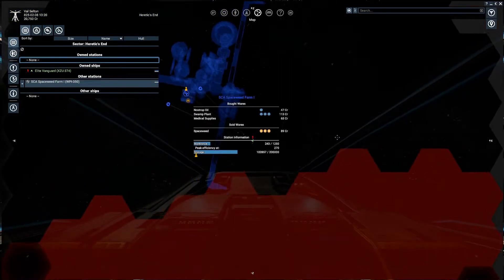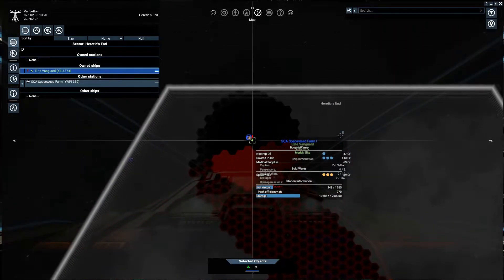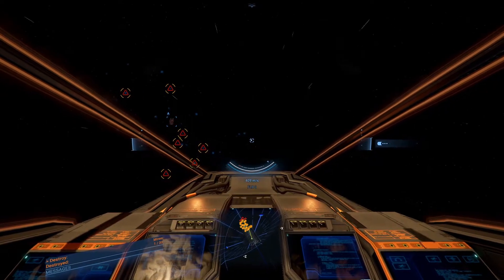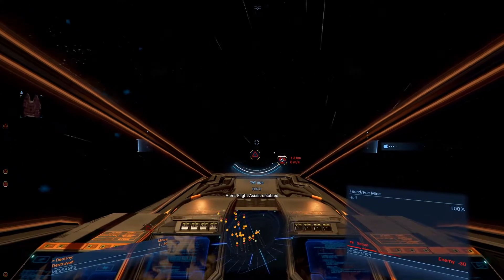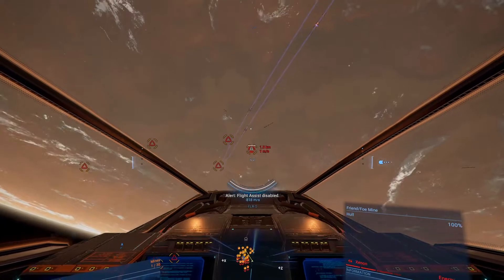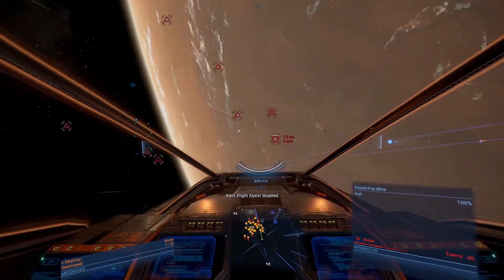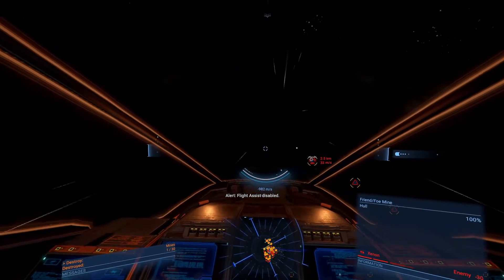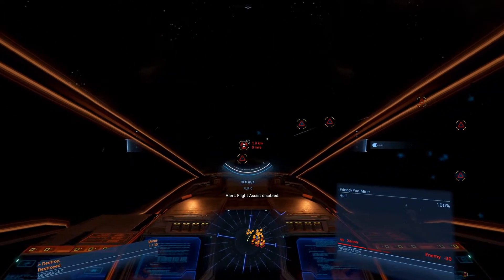The new combat mechanics in X4 over previous titles is great. I played a lot of X3 Reunion and Albion Prelude and this game is a big step up in the combat department. You have boosting that actually boosts. You can turn flight assist off, allowing you to skid and do some real pro combat moves, like sliding and dashing when in travel mode. I'm constantly thinking about travel mode. I played a game called Packing on the Fringe, an old favorite of mine, and that game had sliding in it, something I missed in X3, but has now been introduced in X4.